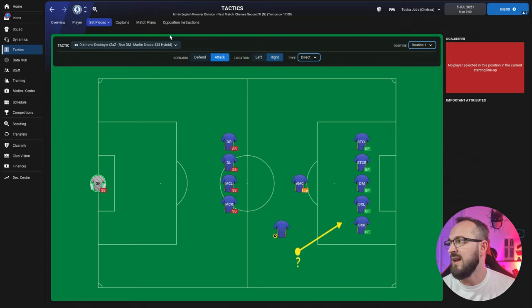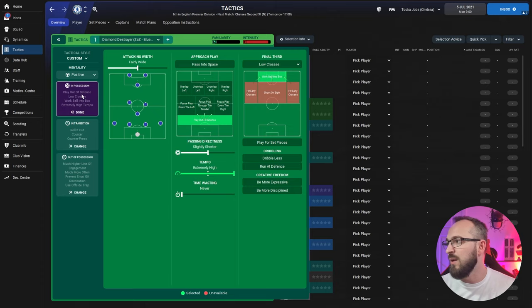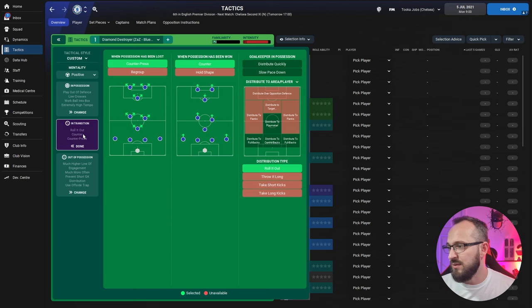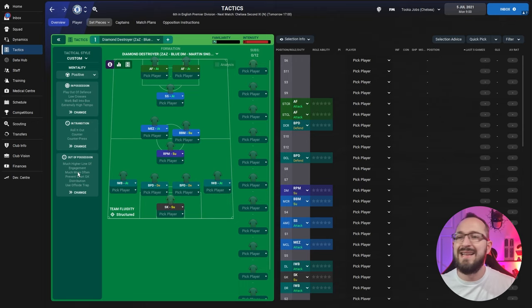The tactic uses Positive mentality — my favourite. Fairly wide attacking width, play out of defence, slightly shorter passing, direct and extremely high tempo, low crosses in the final third with work ball into box, roll out, counter and counter-press. Out of possession: offside trap, much higher line of engagement, standard defensive line, standard defensive width, much more often on trigger press, and prevent short goalkeeper distribution.